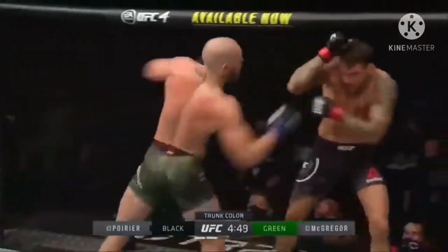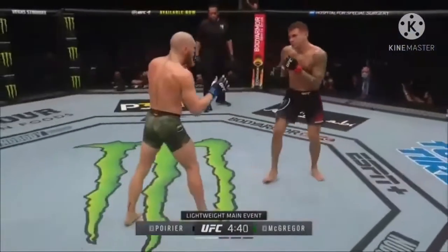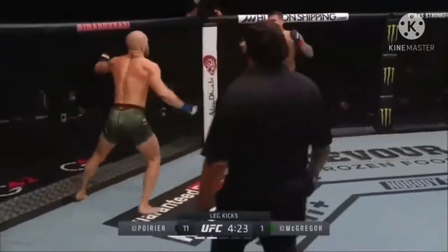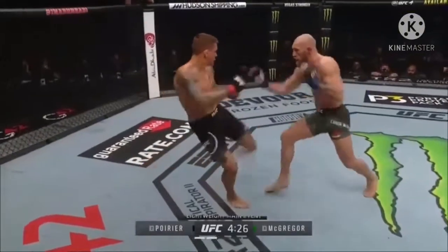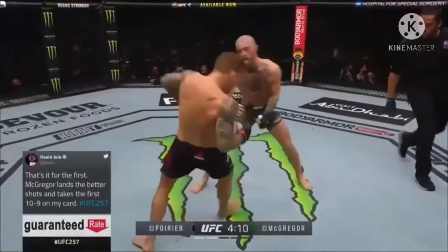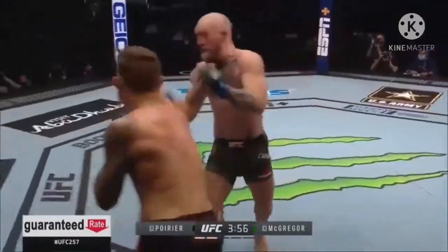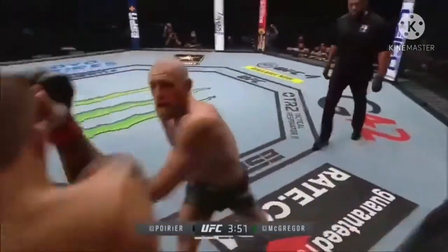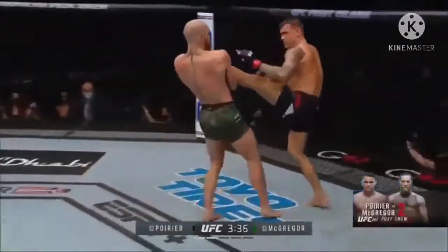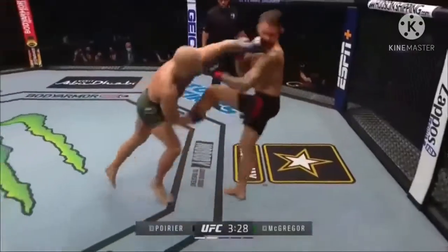Conor might have hurt him a little bit. Nice leg — those little calf kicks, he can't move. A wider stance, which is why you see Poirier looking to kick. He has many skills — those guys blast those low leg kicks because Conor will put the timing on it. Can't throw him blind, right? Every time he throws it's just got to be safe. Conor's got to start landing. Nice body shot there from Conor.